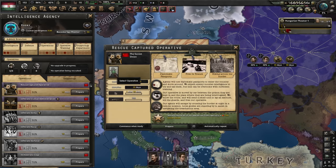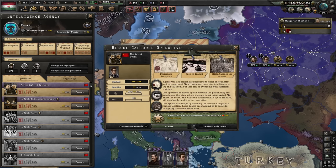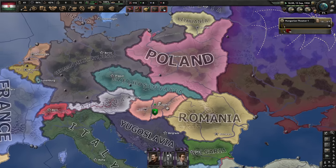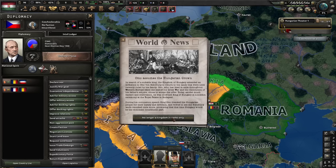Operations are the highest priority, then garrisons, then everything else. Improved worker conditions please - some extra stability will do us good. And with the Habsburg prince we'll have a nice amount of political power. Otto assumes the Hungarian crown. The difficult bit will be to convince Czechoslovakia to submit to us. We could demand a referendum with Austria - we have a 70% chance of success normally, 80% if they like me enough, and 95% if I also do the railways. So let's also do the railways.